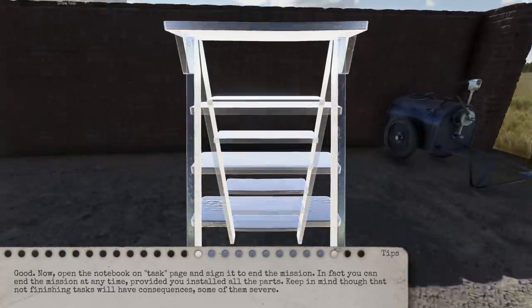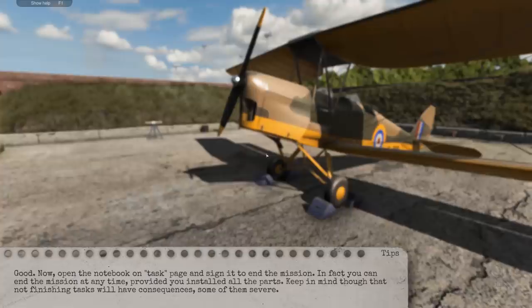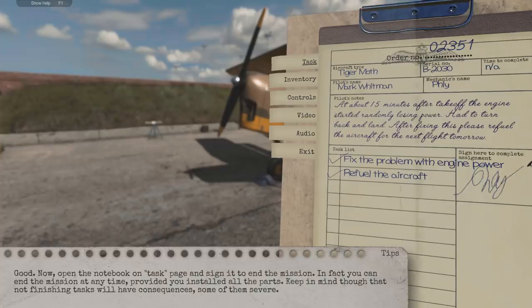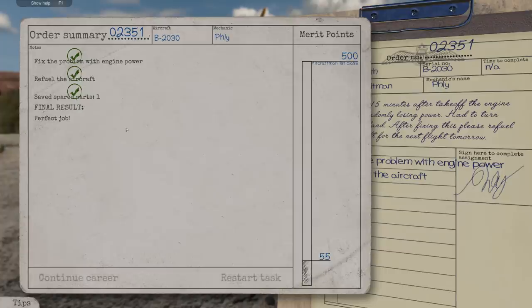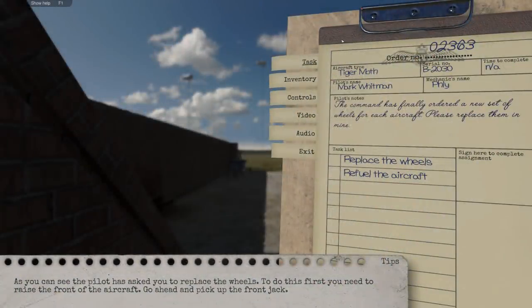We'll put the ladder back — have a little OCD. Okay, we're done; to finish we've got to sign it — oh, isn't that gorgeous. Save spare part — seat plus five points — that really helps us out in the long run. 55 points, order number 02363.